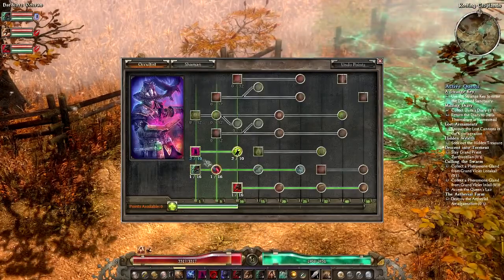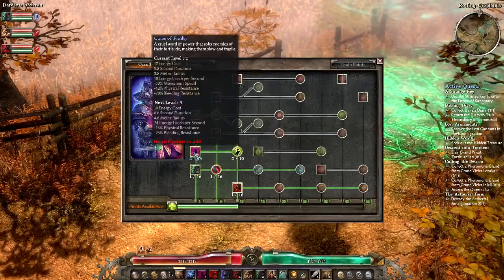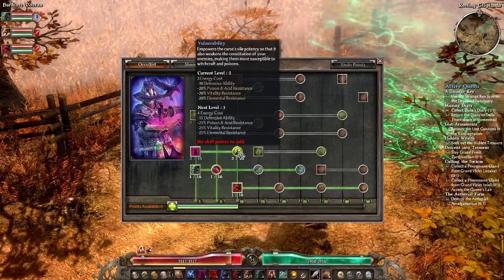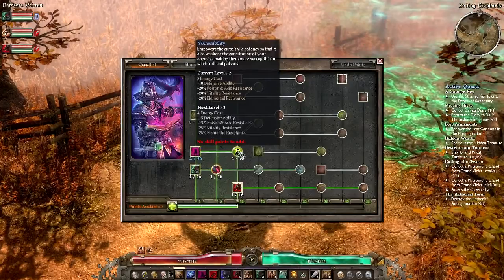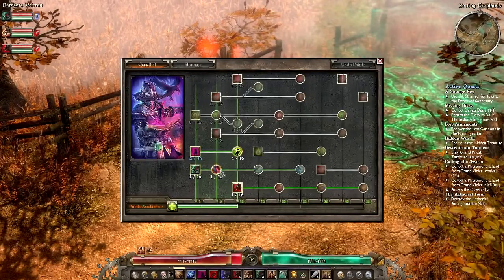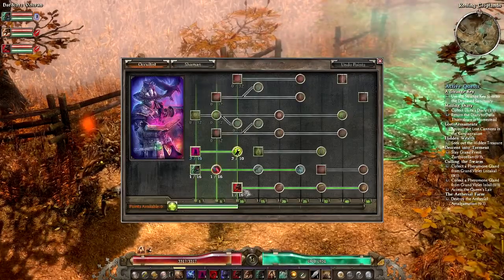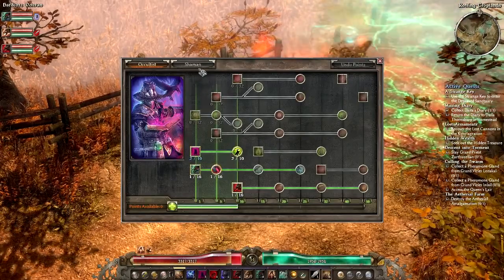First we'll have a look at Occultist. The main changes here are that I've incorporated Curse of Frailty and Vulnerability into the build. I've only put one point into Curse of Frailty for now and I'm getting a boost off one of my items. I'm mostly focused on Vulnerability because of its debuff to enemy Vitality Resistance, since almost our exclusive damage source is Vitality damage. One point into Hellhound for now, and I have Raven's main flesh skill at one point as well.